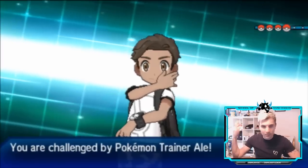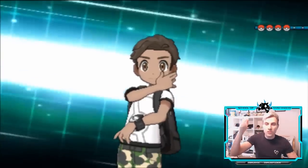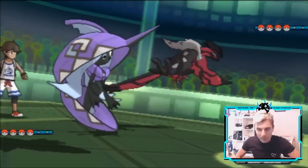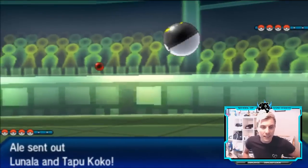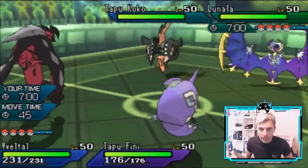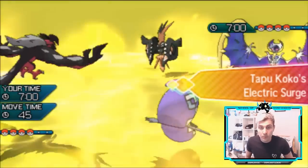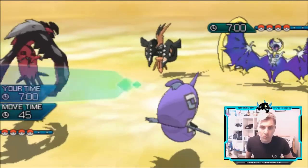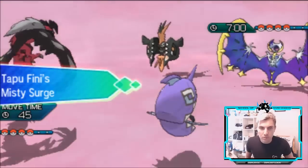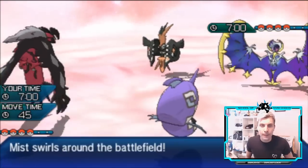Let's get into this one and wrap up with this team before we move on to a brand new team next week. I hope whatever you're doing, have a lovely weekend. We're leading off with Yveltal and Tapu Fini, seeing Lunala and Tapu Koko for my opponent. Lunala could be Tailwind support for Ludicolo, Kyogre, and the rest. The Electric Terrain is overwritten by our Tapu Fini, and we know Tapu Koko is Timid from its ability.